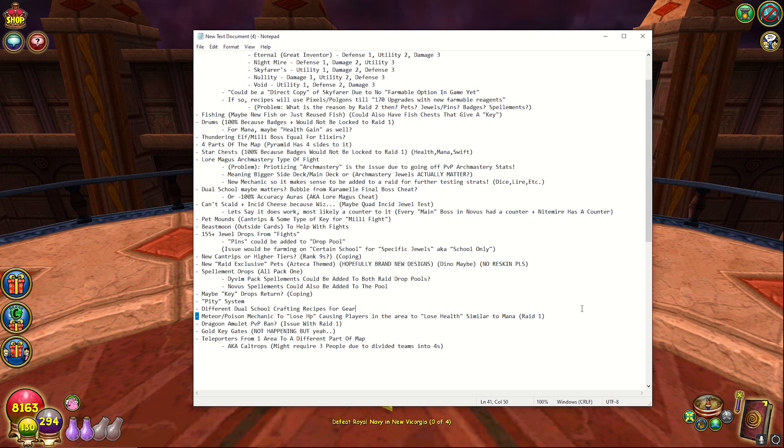I thought they would bring something new with the mana gain system where you play drums to keep your mana up. I felt like it would be nice for them to add a health mechanic instead — like a health gain type of effect, or maybe some type of poison cloud, or maybe the meteors were falling down and causing you to lose HP. I was just kind of making assumptions about that, but if it doesn't happen it's just aesthetics.